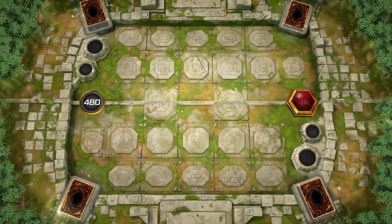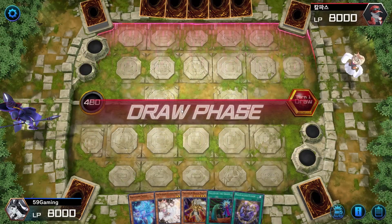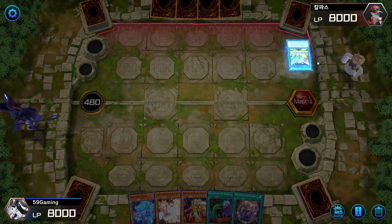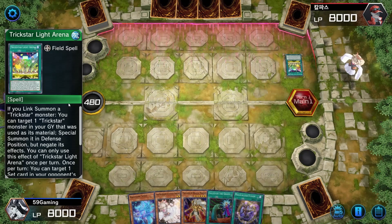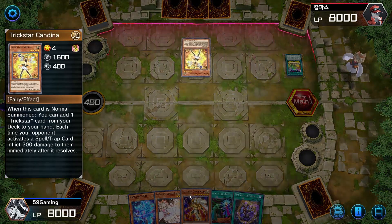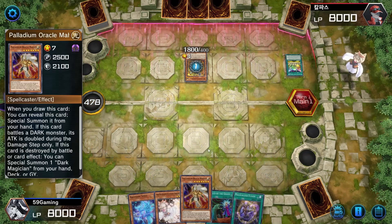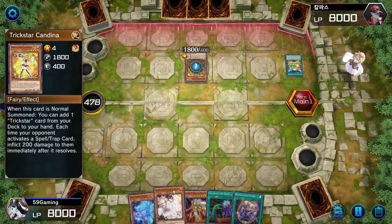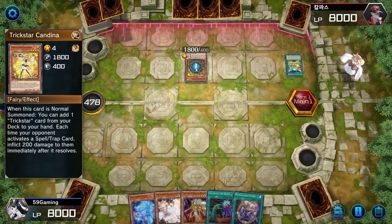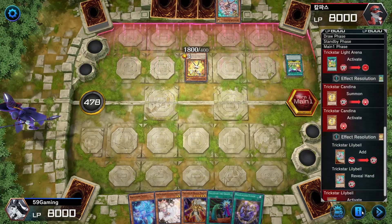All right, so we get to go second here. This is a pretty good hand, pretty decent — nothing crazy. This is a Trickstar Light — okay, is this a burn deck? If this card battles a dark monster... Was that an Ash that I stopped? Oh my god, I should have just Ashed it honestly. I wasn't paying attention. This card is added to your hand by drawing it, you can use the bonus.